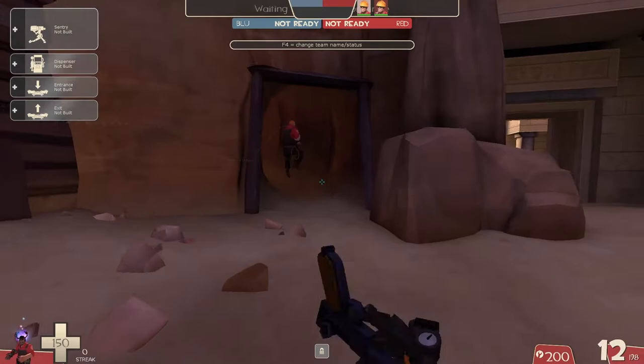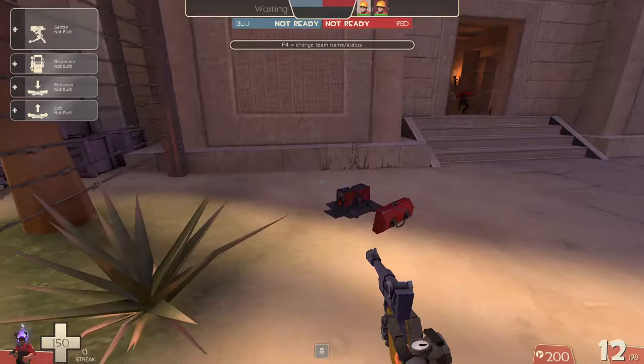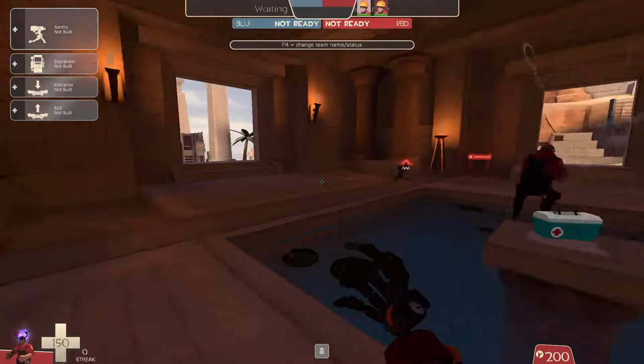Gunslinger, yep. Go through here, up through here, and place your exit over here. In the meantime, go just right here. You don't want to look all the way to the side — you want to look right there. That's just temporary.